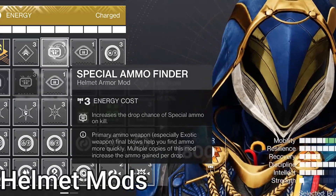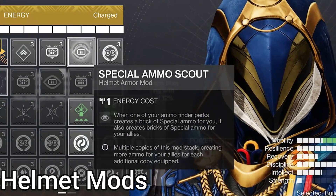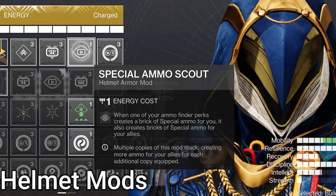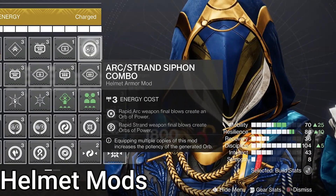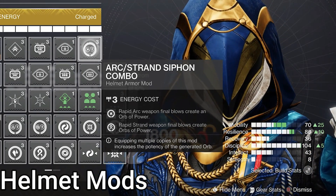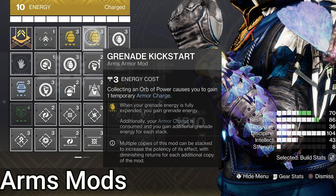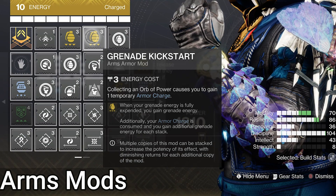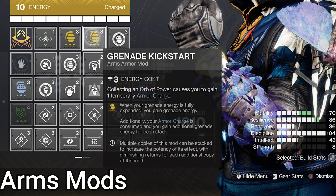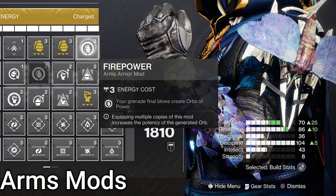Now to the best part: the mods. On helmet, Special Ammo Finder and Scout — you'll need a lot of special ammo for the Exterius, so this helps find special weapon ammo on kills, and Scout gives allies special ammo when your Finder finds some. We also have the dual Strand-Arc Siphon from the artifact, making orbs on rapid kills with those damage types. On arms, double Grenade Kickstart — when you throw a grenade, gain grenade energy, consuming armor charges from picking up an Orb of Power for up to 50% energy back. We also have the aforementioned Firepower, where grenade or moth kills make an Orb of Power.